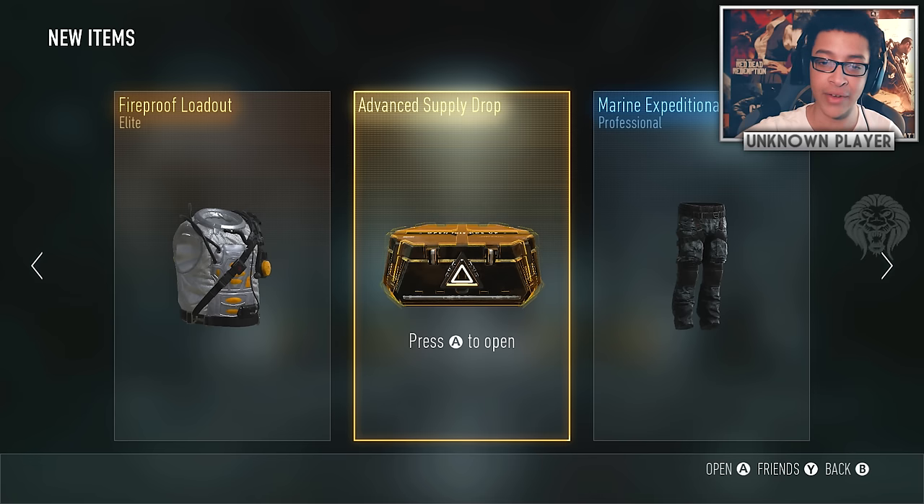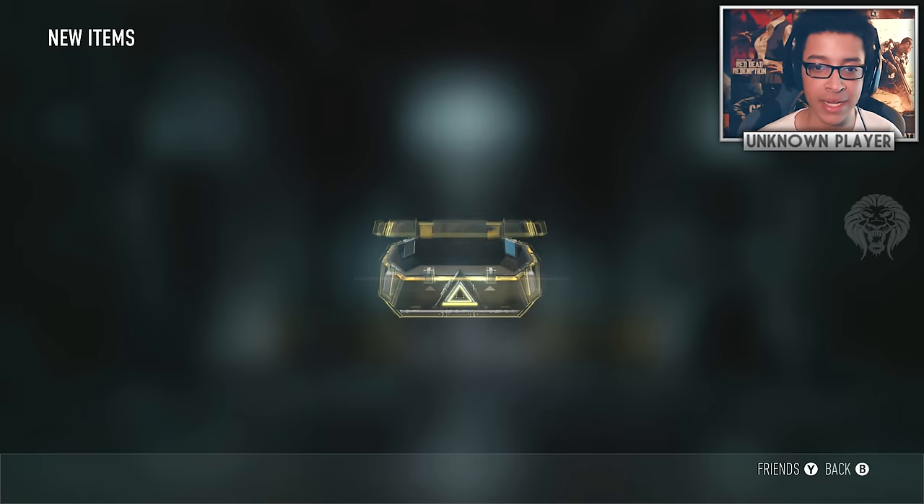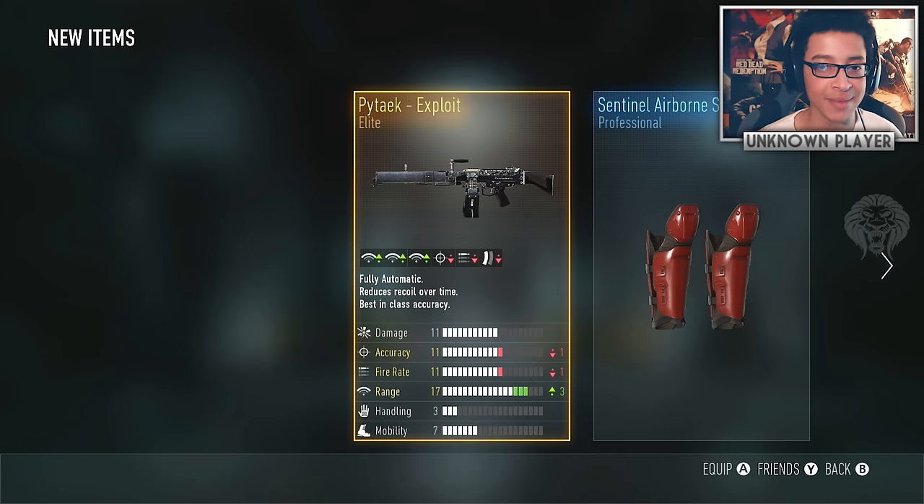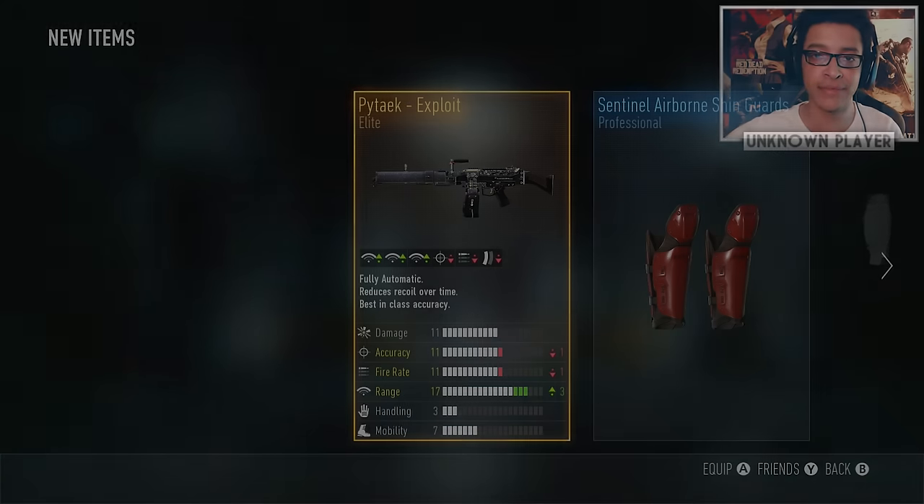Here is the last advanced supply drop. Give it a like rating if you enjoyed it — maybe I'll do another episode hunting more legendaries. I'm not sure it's worth buying a ton more until they add new content. Last supply drop — please give us something good! Didn't quite get what I hoped for, but hopefully you guys enjoyed the video. More linked in the description — see you on the next one!